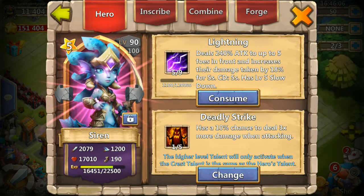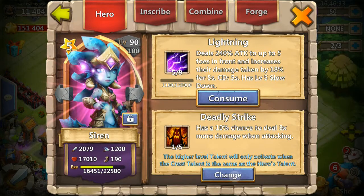She can damage five foes and increase the damage they take by 18%, which is nice especially for Mesa boss and stuff like that — maybe Lost Realm too. The slow down skill is great, especially at level five. It slows your opponent and increases the damage they take because of her lightning skill.